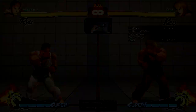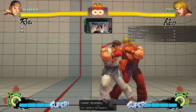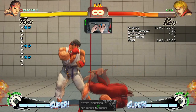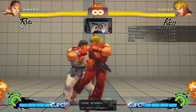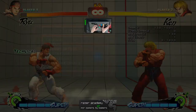Next, we're going to talk about throws and throw escapes. When standing close to your opponent, press the light punch and light kick buttons simultaneously to throw your opponent. You can change the direction you throw your opponent by pressing left or right on the directional stick. You can prepare yourself for being thrown by pressing the throw command when your opponent begins to throw you — this is called a throw escape. I've already recorded Ken to throw me, so I'll put it on playback to demonstrate. As you can see, this is a throw escape — just press the throw button at the same time as your opponent. Some characters can perform throws while jumping, but you cannot perform a throw escape from air throws.